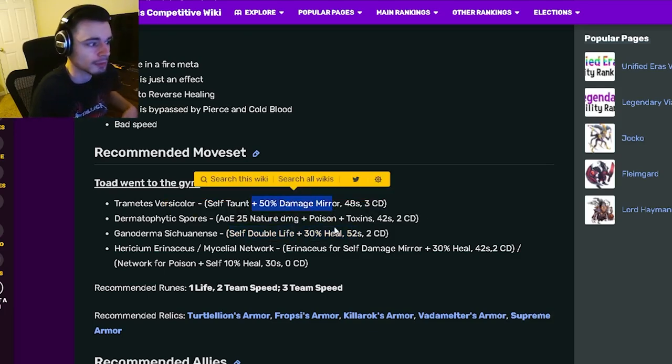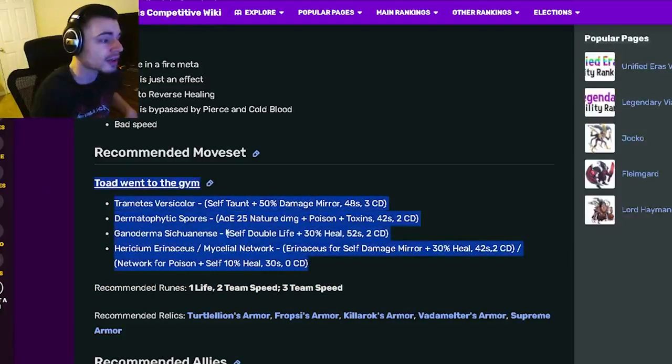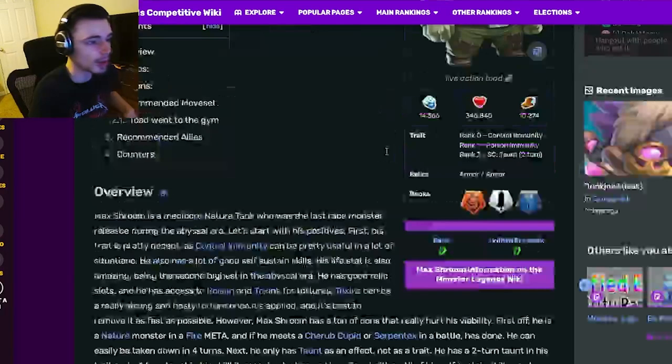He also has his self double life with heal, and of course the double life will make the damage mirror give you even more health. It also heals to help you not die, which is really great. If you can get a support with negative effect removal or something, that will make him really good.